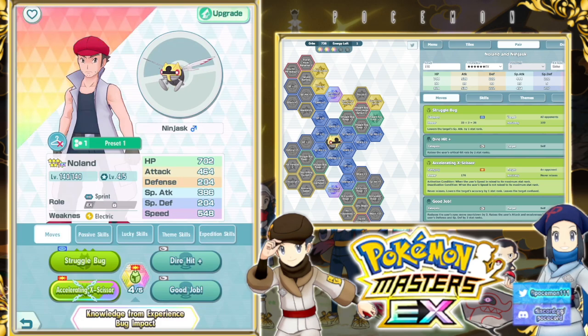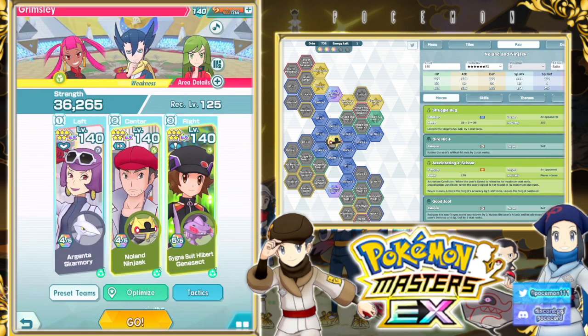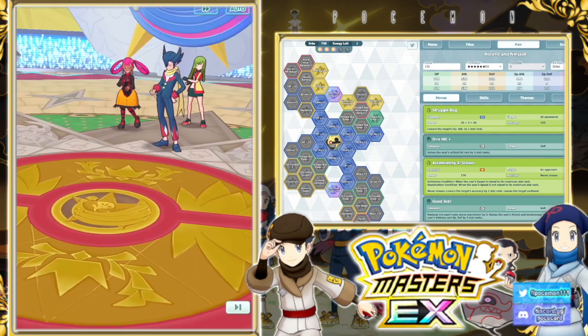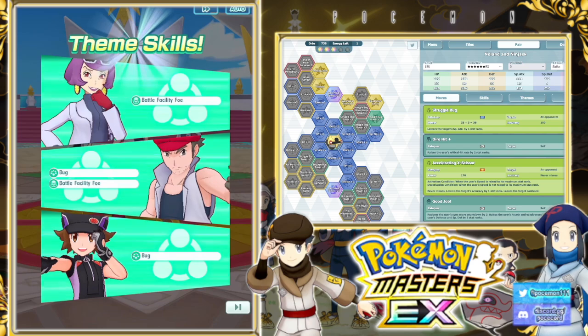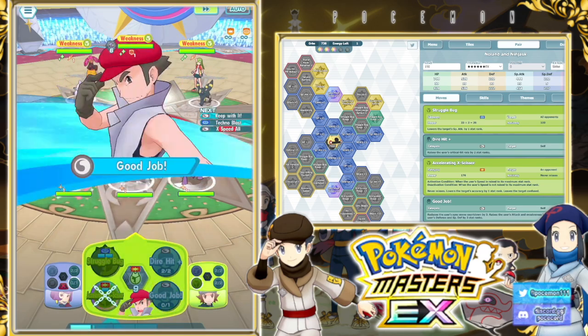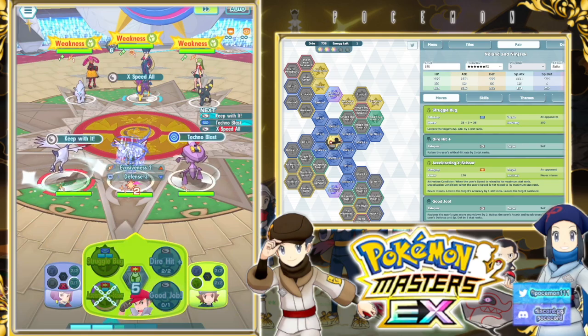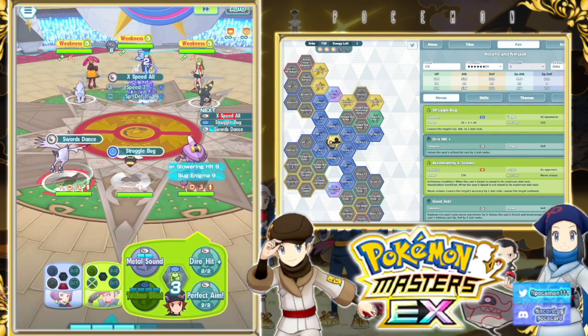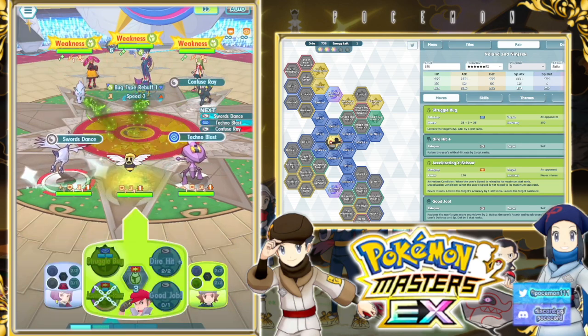We're going to do the most boring thing first — just get it out of the way — which is the sync nuke damage. It should actually be really, really good, especially if you have the means to give it an EX roll and EX striker as well. That's obviously going to massively improve that aspect. Let's try it out against Grimsley. We can't get it in on the first sync, and that's why I don't really recommend just going for the big nuke, because it takes a while to set up.